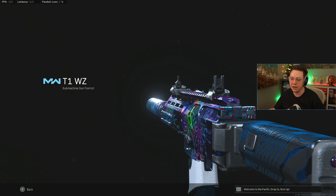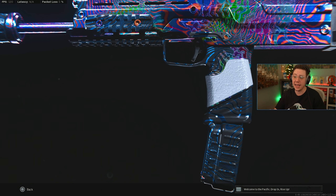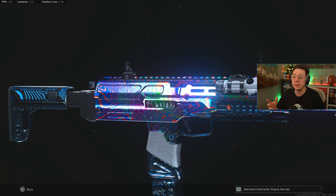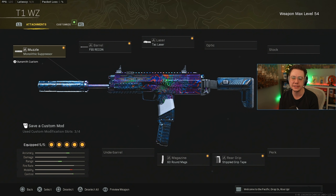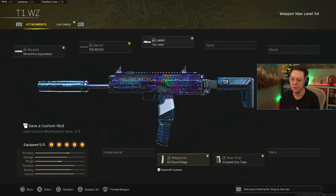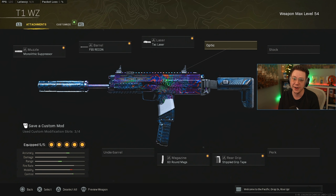To round out the SMGs, the MP7 is especially useful on Caldera as a great sniper support weapon — great for close and medium range with surprisingly good range for an SMG and next to no recoil. After nerfs to the OTS and both MP5s, the MP7 indirectly increases in efficiency. Setup: Monolithic Suppressor, Recon Barrel for range, control, and velocity, Tac Laser, 60-round mags, and the Stippled Grip Tape for better ADS — no underbarrel needed, the recoil is so simple.